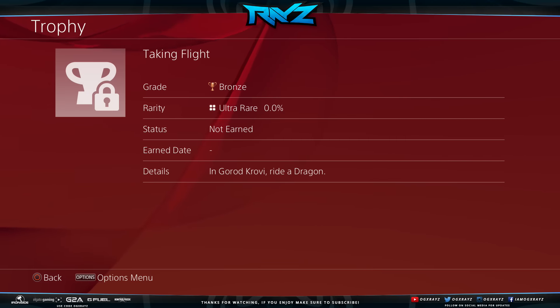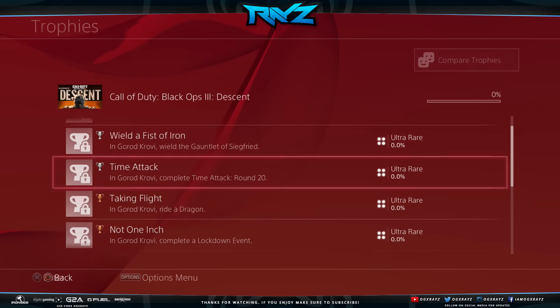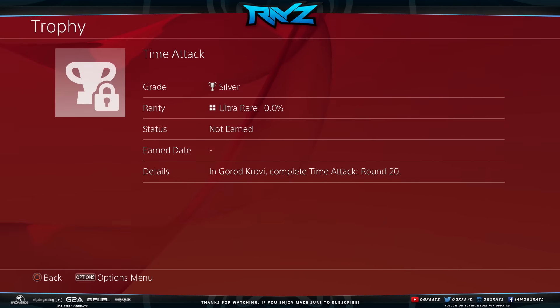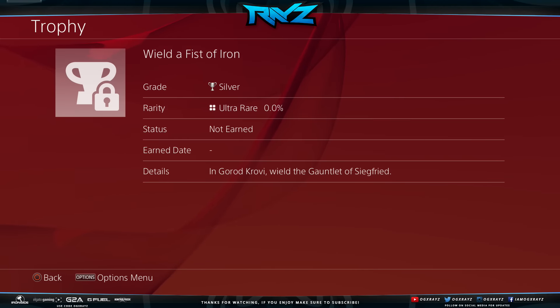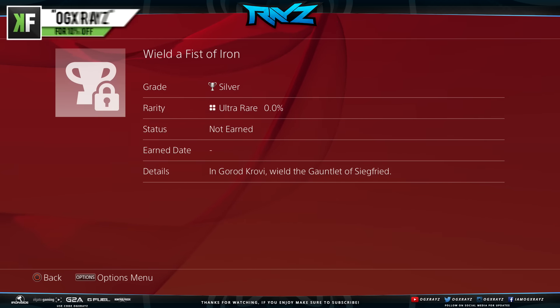Taking Flight in Gorod Krovi: ride a dragon. Time Attack in Gorod Krovi: complete Time Attack round 20. I wonder what Time Attack is. Wield a Fist of Iron in Gorod Krovi: wield the Gauntlet of Siegfried.